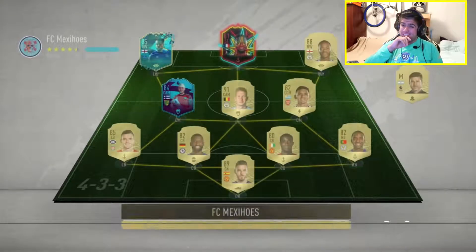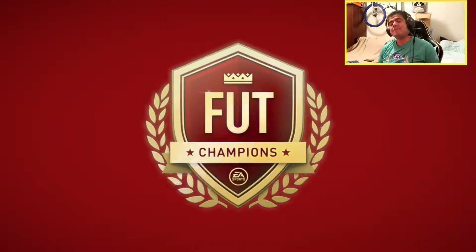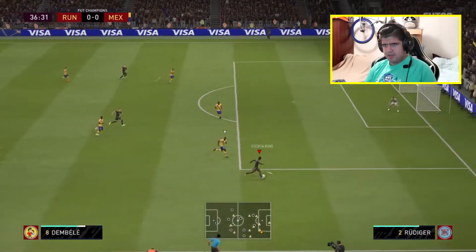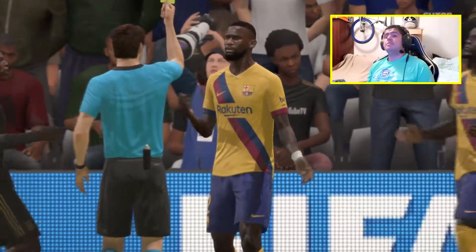Game number one of Foot Champs - we're playing a crazy team, FC Maxi Hose, funny name. They've got Robertson, Rudiger, KDB, and Pookie. He's definitely gonna move the formation around. Let's show what this team's made of - let's go Dembele!